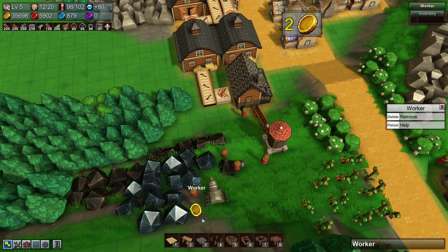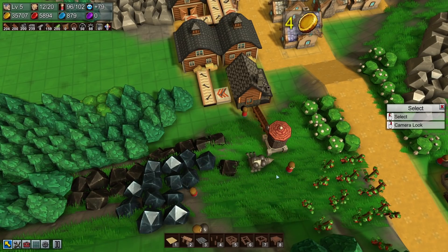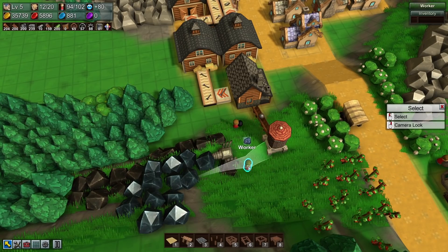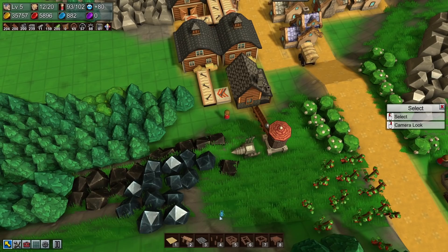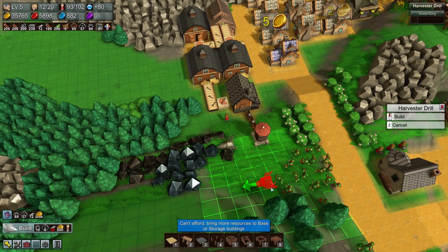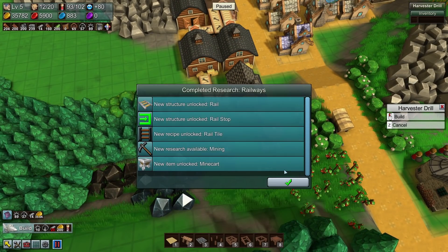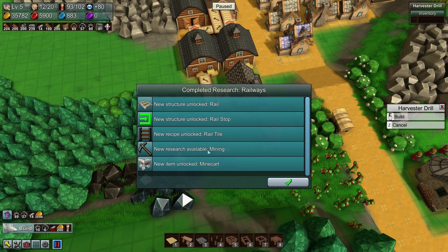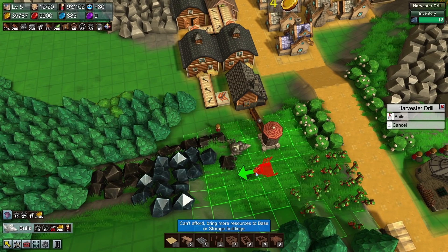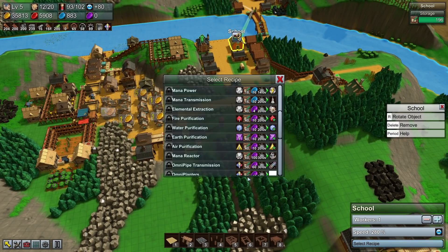Everyone else who's in that mining drill's way must now leave — sorry, but those are the rules. Two of these will outperform pretty much all of you. Need another eight iron to make this work but that's fine. New research available — mining! And unlock the minecart — automation, you are so close. Let's get mining on the go.